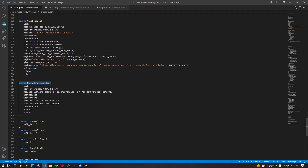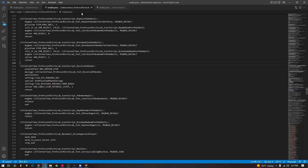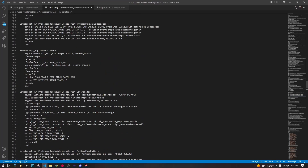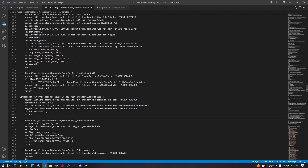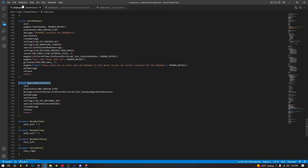We're going to pull from the actual Little Root Town's Professor Birch's Lab, the original one. We're going to look at the scripts here — I'm not actually going to go through them here. But if you want to see how the game normally does it, it's in the regular Professor Birch's Lab scripts.inc if you haven't converted it to Pori.